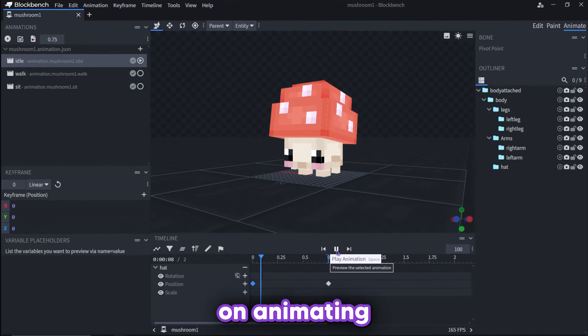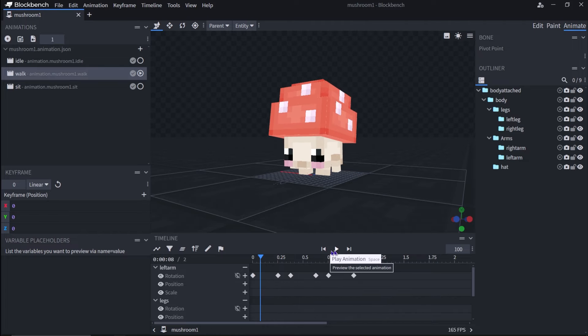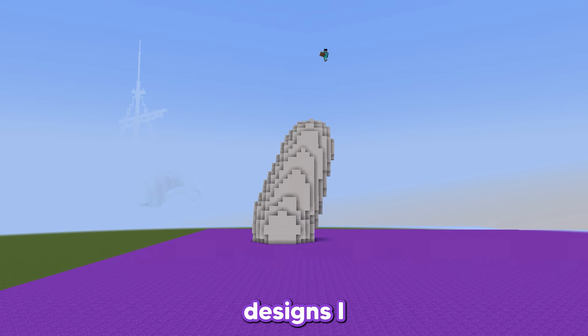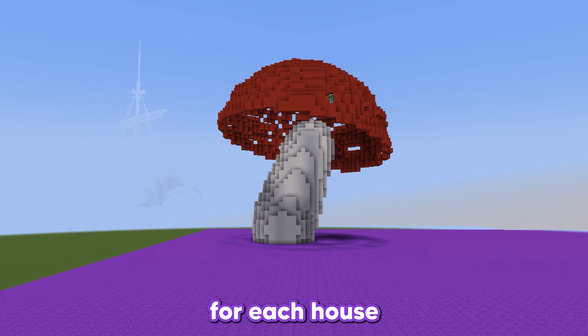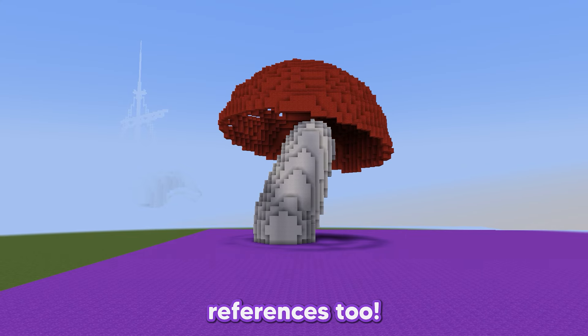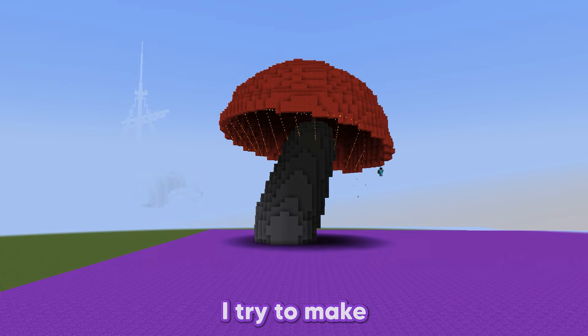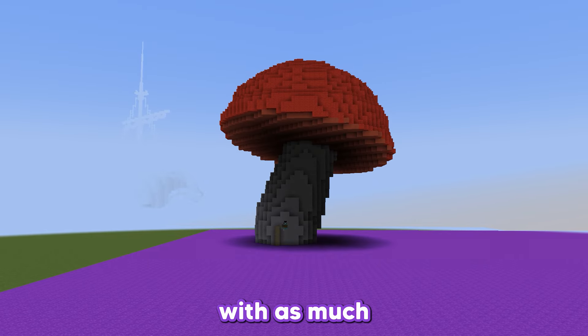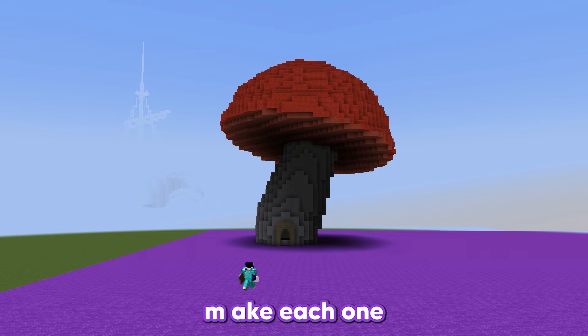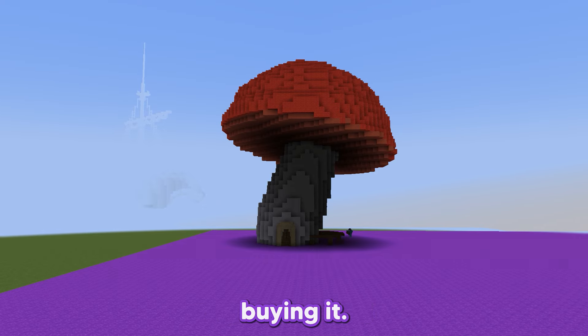I get to work on animating too, and make a walking animation and an idle animation for each — this is what they look like! I use the mushroom designs I created as a reference for each house design. I try to match the colour palette, shape, and the real mushroom references too. It's about finding a balance between all of them, making each one unique and special for the audience who will be buying it.